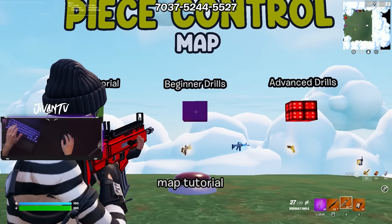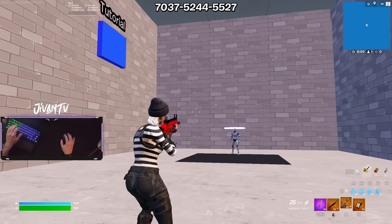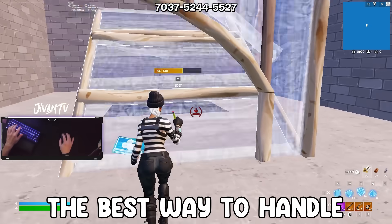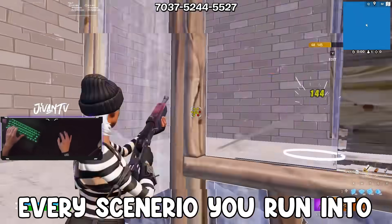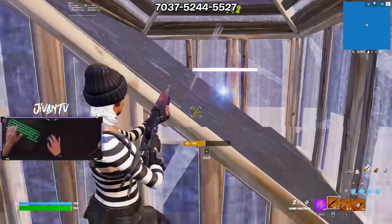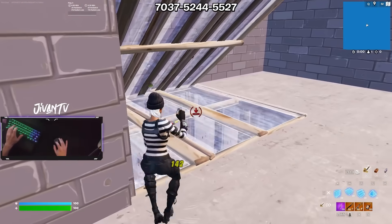Then go over to the next section, 'Beginner Drills.' There are also voiceovers you can shoot on the wall, and you'll learn about the best way to handle every scenario you run into in the actual game. If you can memorize all of these different drills and learn how to do them the absolute best, you should know what to do at every point in a fight.